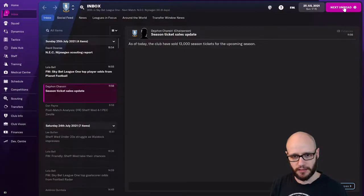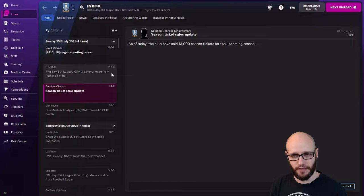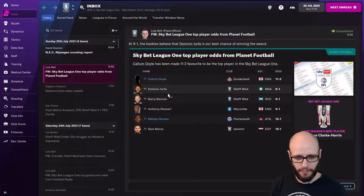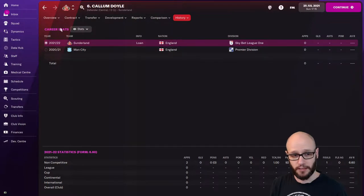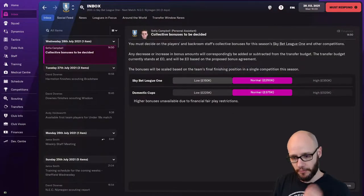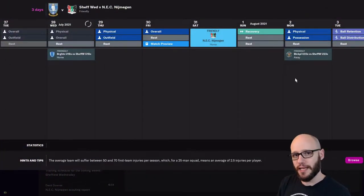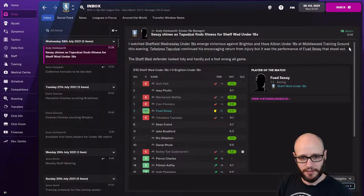13,000 season tickets sold. As I said, that's guaranteed 13,000 in League One. Top player odds - expecting Barry Bannon to be up there with Dominic Ulver, definitely both championship players. Callum Doyle on loan from Man City. I'm not going to cut them on a bonus - I'll always go medium, unless there's a competition like the League Cup maybe, where I might be playing my B team, so I'd kind of push it on that.